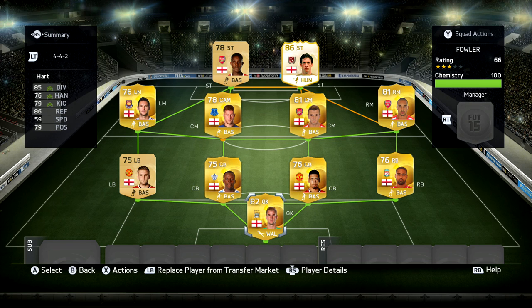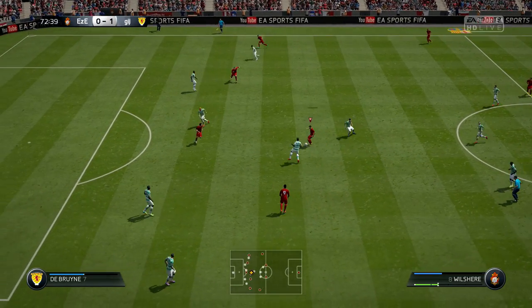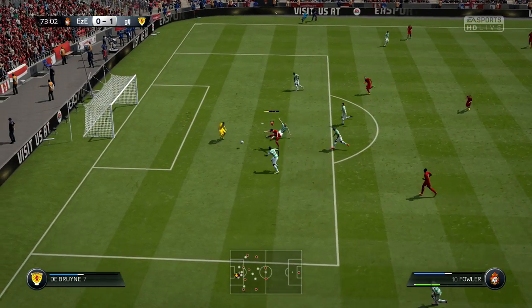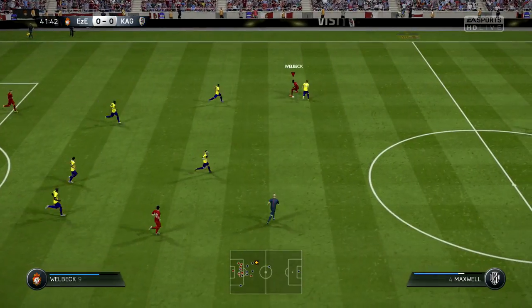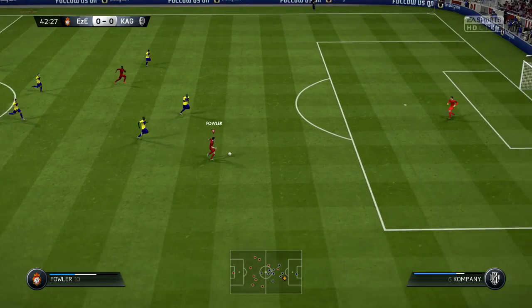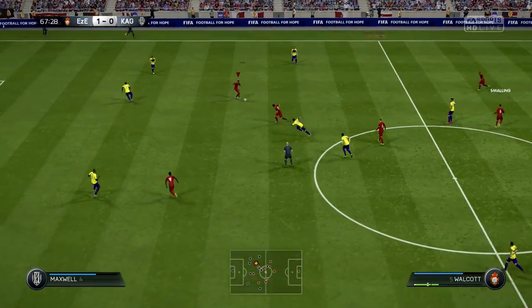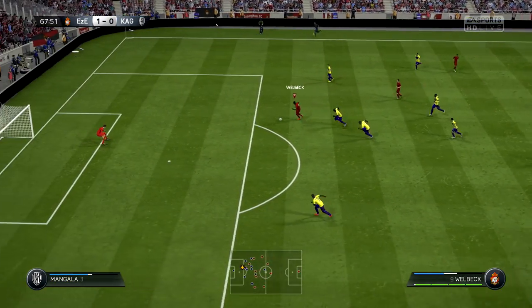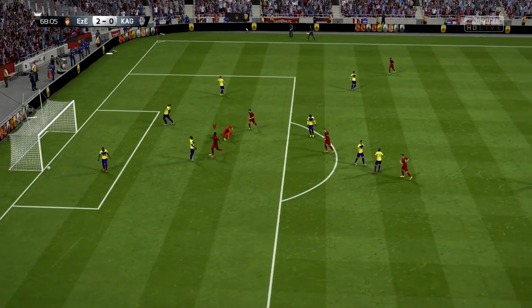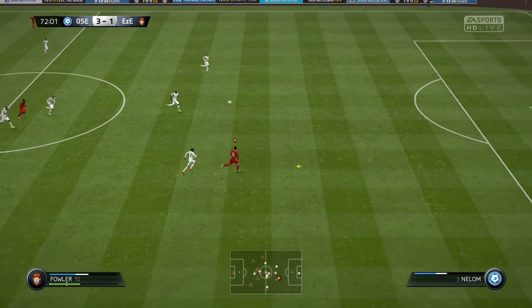Moving into the goals part of this video, you'll notice a lot of these goals are very simple — a lot of it is just passing a move in, literally starting off with either Wilshire or Barkley in the centre mid position, then it goes up to Welbeck, 1-2, LBY or something like that. Very simple, and a lot of the finishes are just simple finesses inside the box. There were a couple of different goals but apart from that, just simply Welbeck being a beast and Fowler being a clinical finisher — a legend with decent shooting stats and a good finesse shot.